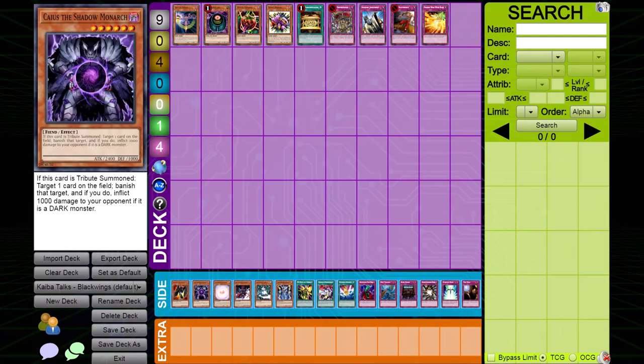Caius the Shadow Monarch — it goes without saying why he's good against Black Wings. You'll get extra burn damage almost 100% of the time since virtually all Black Wing monsters are dark. He's removal that clears any Black Wing monster, stops Kalut in that manner, and can also remove Black Whirlwind. Whenever you're playing against Black Wings, if they play Black Whirlwind you need to remove that card as soon as possible — if they normal summon successfully two to three times with it, it's going to be too hard to win because of how much advantage they've gained.